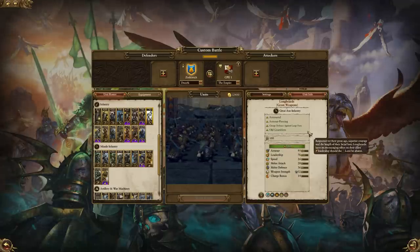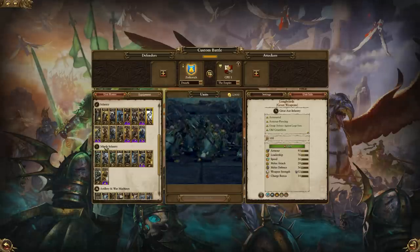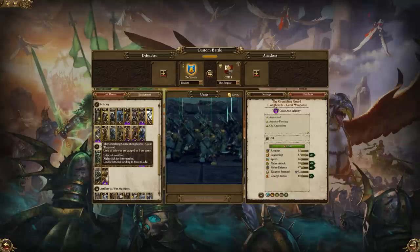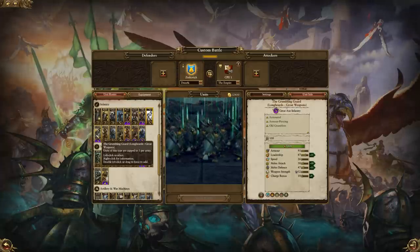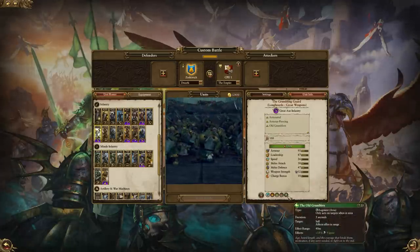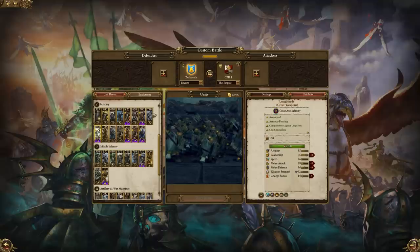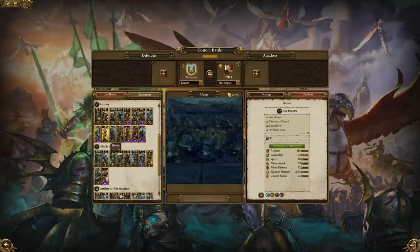Depending on your opponent, you may want to bring a higher quality frontline, which pretty much comes down to either Longbeards or Dwarf Warriors. And then you've got the Grumbling Guard, who are very much just Longbeards with great weapons, slightly improved in stats. They've got a ton of leadership and melee defense, meaning they could be a great holding unit — if a hole appears in your frontline, you can send them in and they'll fill it and keep it filled for a long time. They also have a slight buff to vigor, going to help them outlast their opponents. Good for going after the enemy's strongest heavily armored units like Chosen or Black Orcs — they may not beat them in a one-on-one, but they will wear them down.